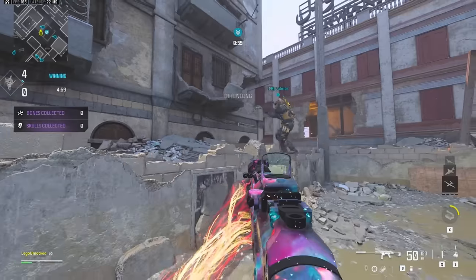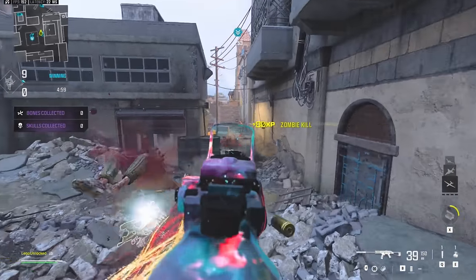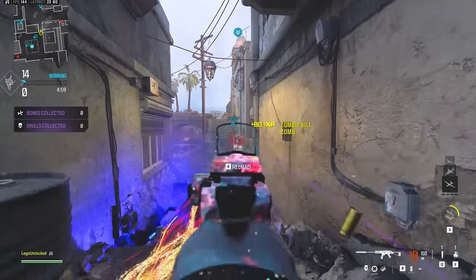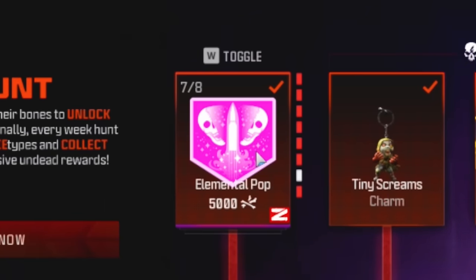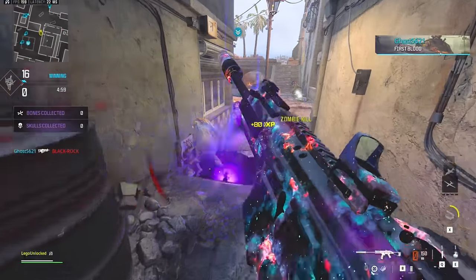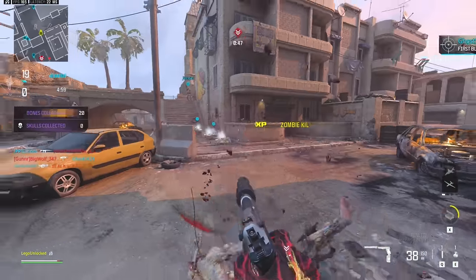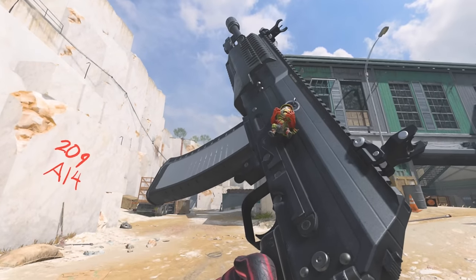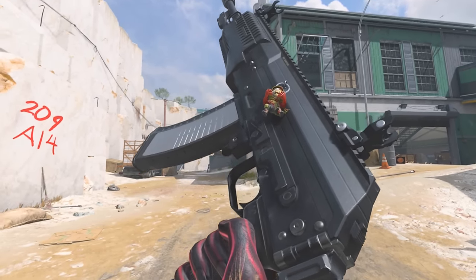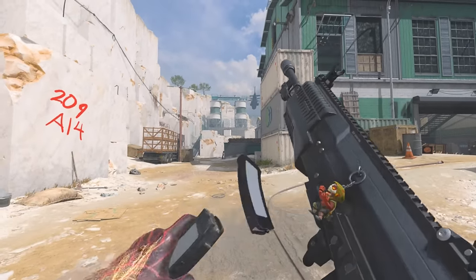Now let's quickly go over all the different rewards and see what they look like in game. We're not going to go over the base zombie unlocks for collecting normal bones, since those are just zombie consumables. For the first actual new unlock — collecting 600 armored zombie skulls — you get the Tiny Screams charm. This is what it looks like in game. Kind of cool, but nothing I'm probably ever going to use.